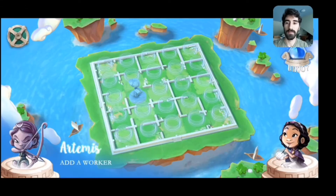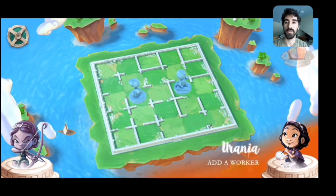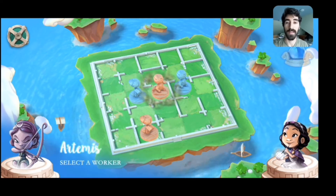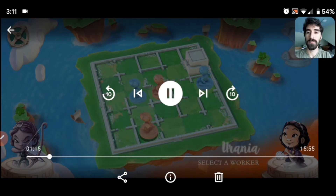We're going to set up with a fairly standard setup in the middle of the board so that we can control as much of the board as possible. We don't want Urania to be able to run off into a corner and get a quick win.